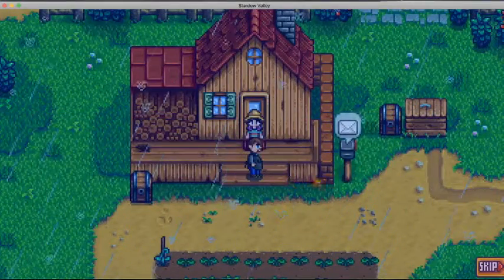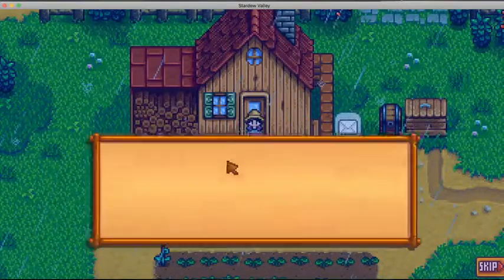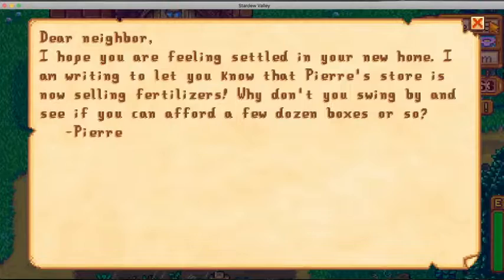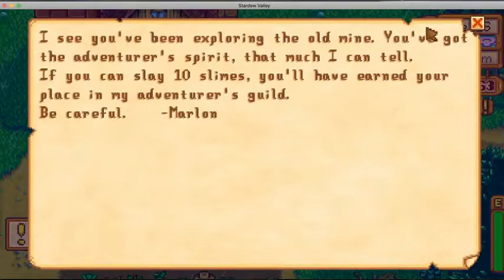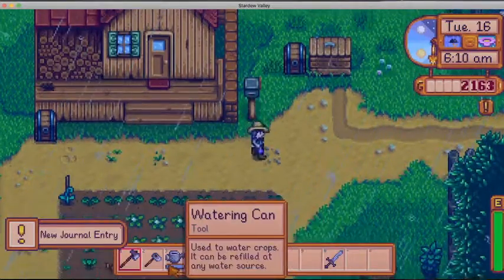Okay, crafting, construction, doing stuff — gotcha. Pierre is selling fertilizer, and Marlon wants me to kill 10 slimes, which is easy.